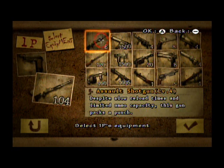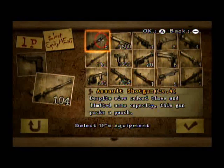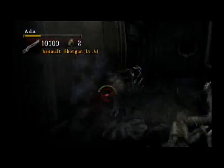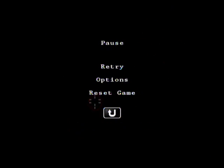Here is the strongest shotgun — the Assault Shotgun. Despite low reload times and limited ammo capacity, this gun packs a punch. That time took 3 shots, and the way that hunter was standing was the weirdest thing I've ever seen. But the hunter after it only took 1 shot, probably because it was a face shot or a critical. I kinda side-swiped the first one, that's probably why it took more than 2 shots. It can be completely random sometimes.